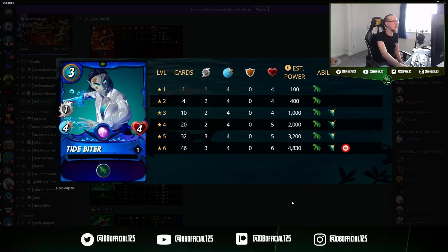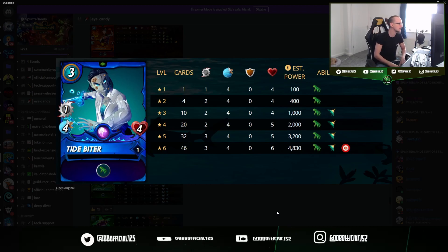Tidebiter is up next. Reach — love that ability, good fun, especially in the annoying battles where sneak and opportunity and other things get banned out. It's an epic card. At novice it's hot trash — one damage. But it looks fun at bronze where you get an additional bit of damage.